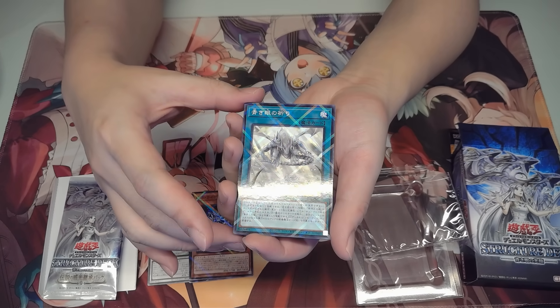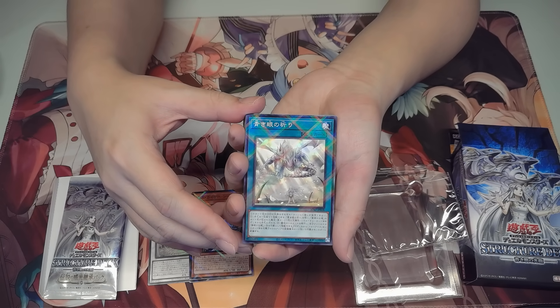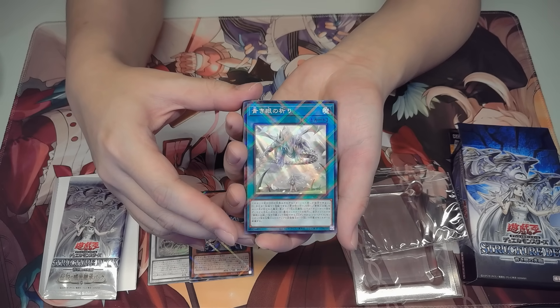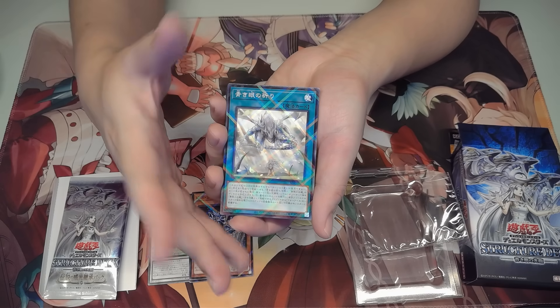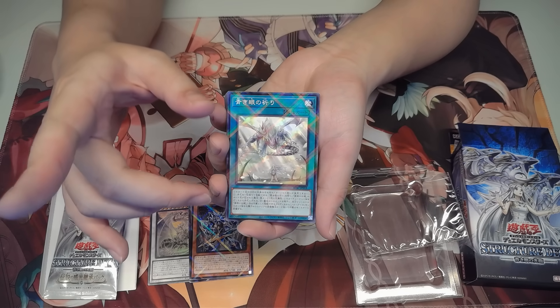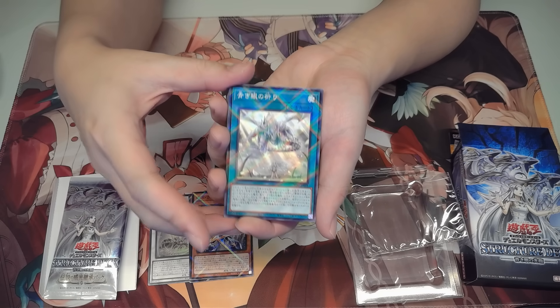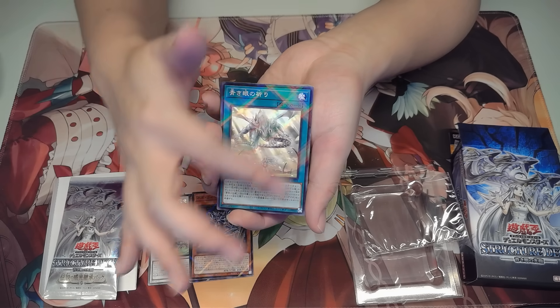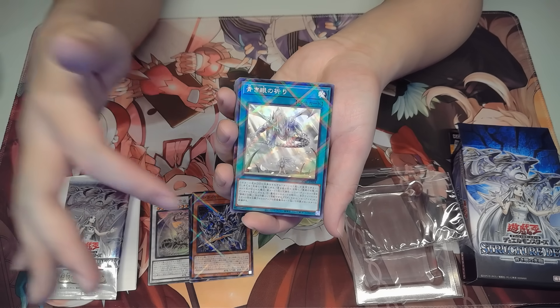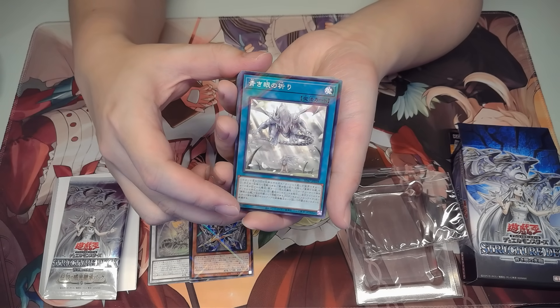This is Prayers of the Blue Eyes. Some of you guys already know this, but this art is shown in the 25th Anniversary Yugi animation when they were showcasing all the popular archetypes. This was actually the main screen when they were showing the Blue-Eyes archetype. Pretty cool.